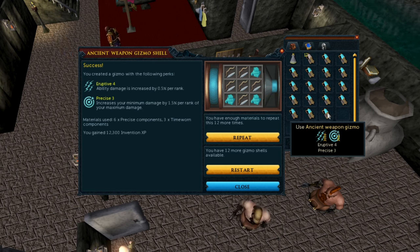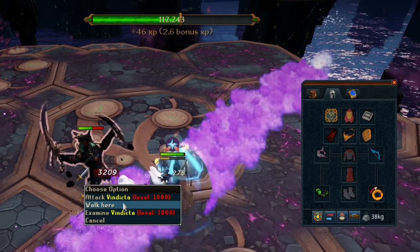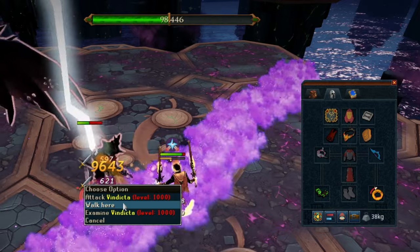It's important that you don't have the Relentless perk because it will break the rotation. We will use the exact same perks and gear except for the gloves for the Vindicta guide I'm making next.